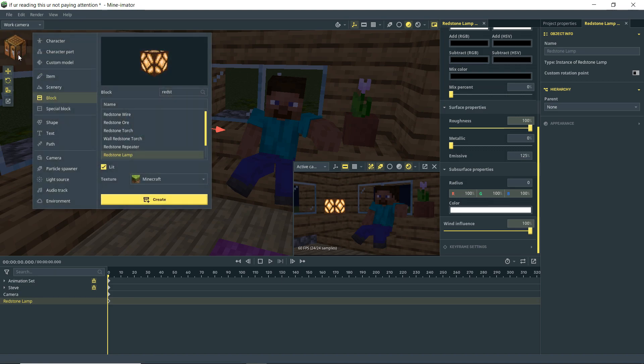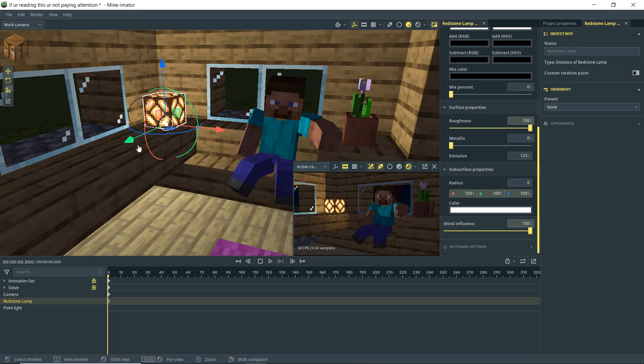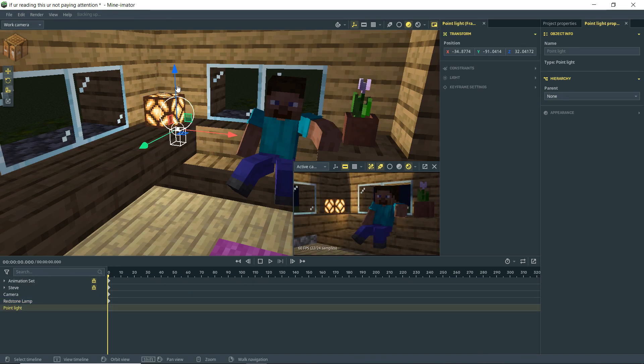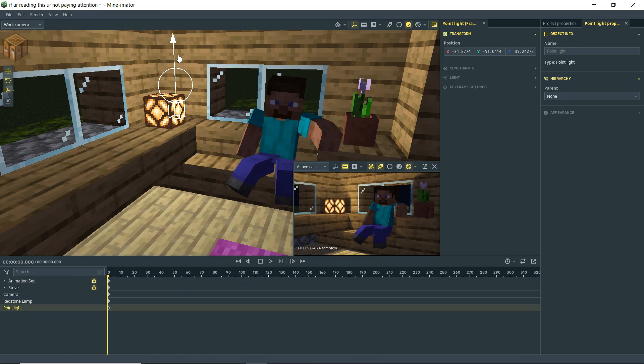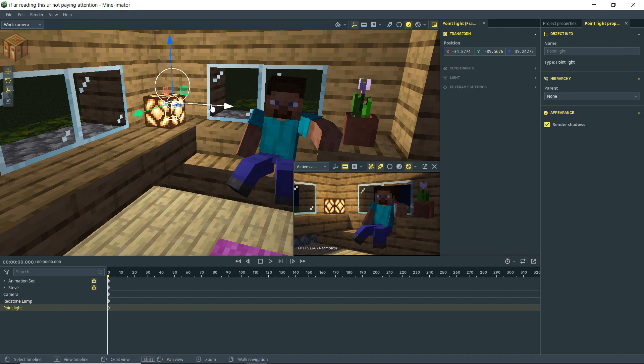Now we're going to bring in an actual light source. We'll go down to light source and create a point light. I'll position it up near the lamp since I want it to represent light coming from that lamp. The lamp block itself is creating shadows, and since it's a light source it shouldn't do that, so I'll click on it, go to the appearances tab, and turn off cast shadows.